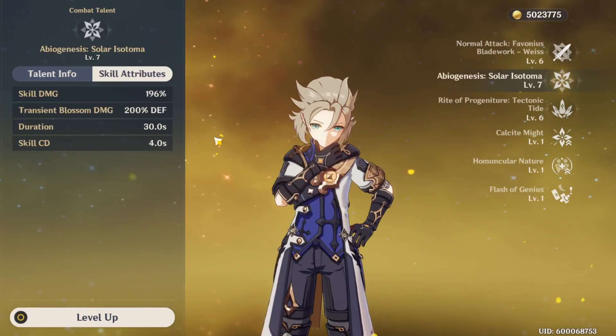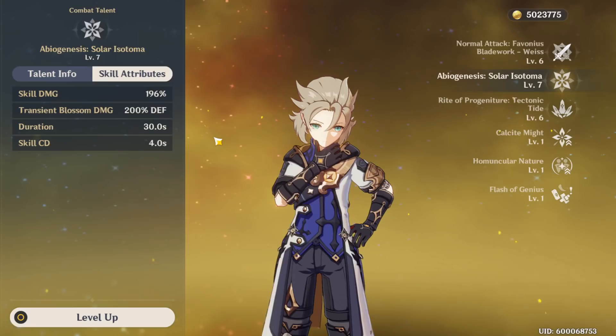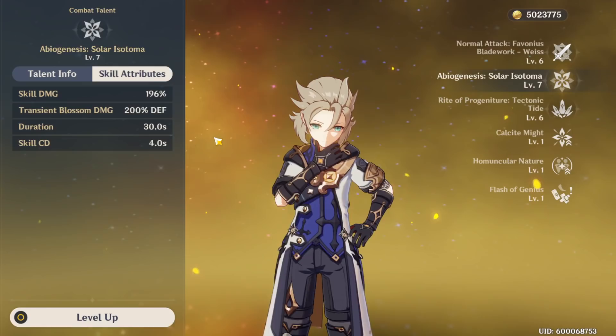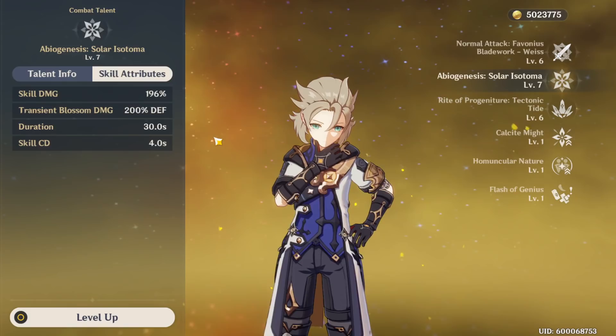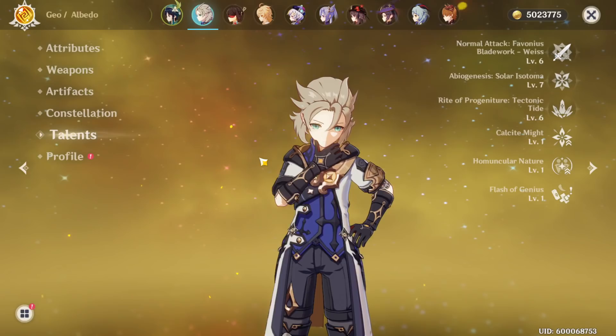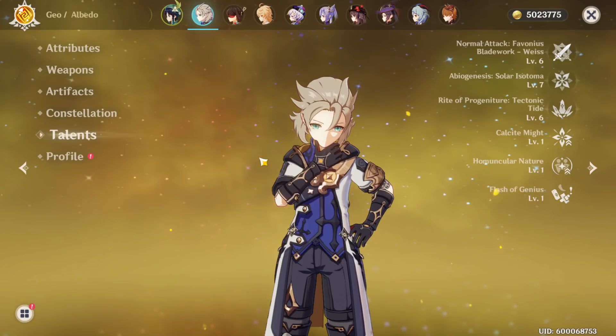That's not necessarily true. Yes, his E scales off defense and that's primarily the reason you're going to be using him, unless you have him at C6 or something. But crit damage actually scales on both his E ability and his burst, and if you have pretty good sub stats and a decent weapon, you can make all of that work. We're going to get into his build and then I'll show you guys how he works.